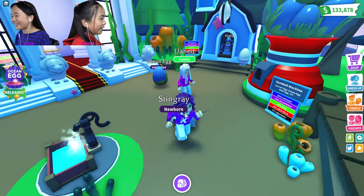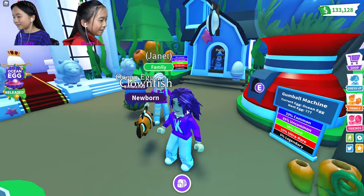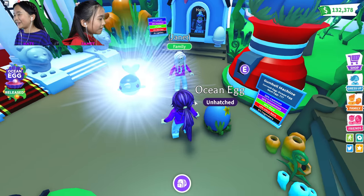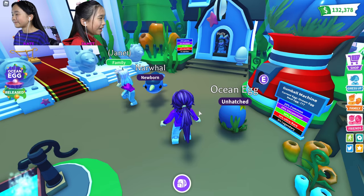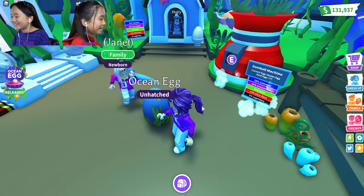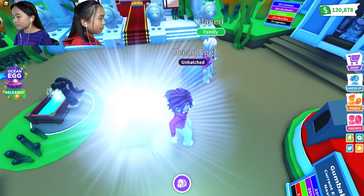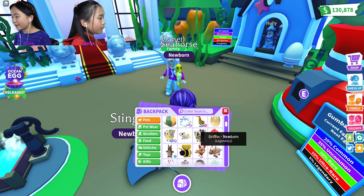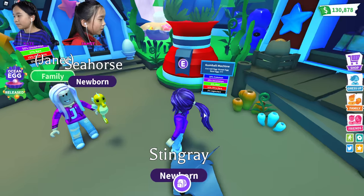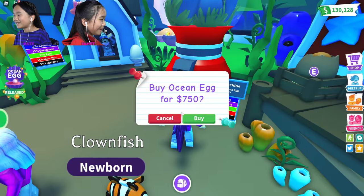Stingray again. Oh dang, another stingray - but then a clownfish! Yeah, ultra rare - I like the clownfish, it's really pretty. Narwhal, dolphin, and narwhal look so close to a shark. Seahorse! And dolphin - so close to a shark. Crabby - yay! Stingray again. How many ocean pets do you have? 12 and 12, so 24 - we've opened 24 eggs so far. Let's see what we get from these next ones - a seahorse and a clownfish.